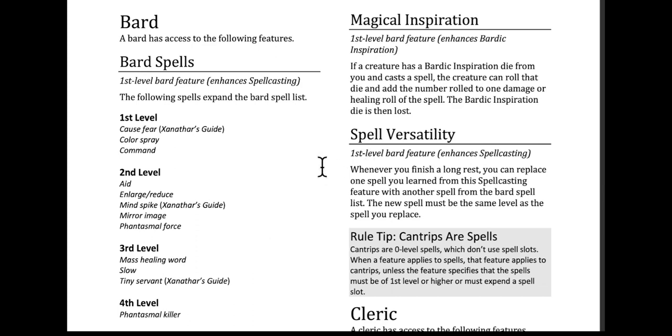Now we have some of the nicer features. First level Bard feature enhances Bardic Inspiration: if a creature has a Bardic Inspiration die from you and casts a spell, the creature can roll that die and add the number rolled to one damage or healing roll of the spell. The Bardic Inspiration die is then lost. That is, to be honest, pretty huge — now we can use it for direct damage or direct healing instead of just adding it to saves and checks. Bardic Inspiration is pretty OP, especially if you combine this with the College of Eloquence where your inspiration can basically spawn onto another party member. That's a pretty cool feature.